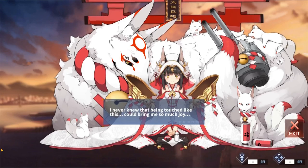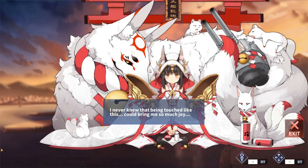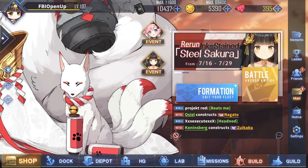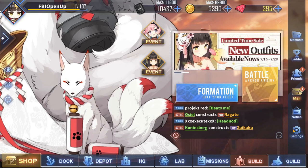Hi, I'm Ander, or FBA Open Up on the Lexington server, and today we're going to be talking about Nagato. She is the one ship you should definitely be picking up in this current event, Inkstained Steel Sakura, since she's fantastic. With that being said, let's get into the gear guide for Nagato.